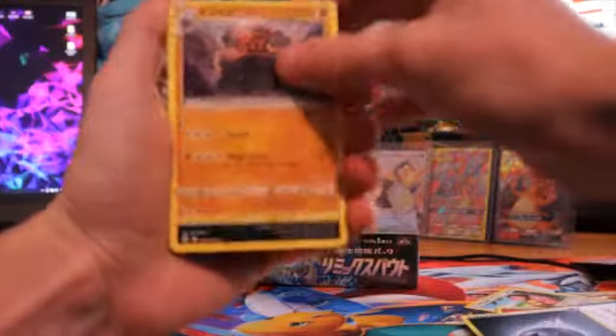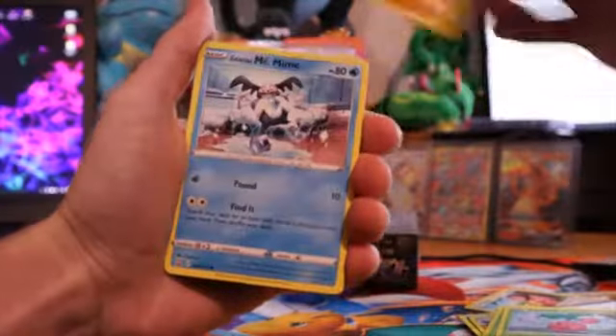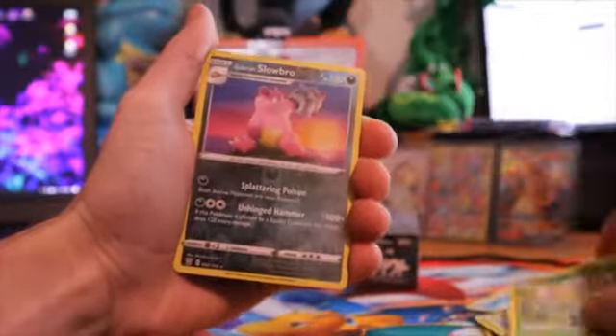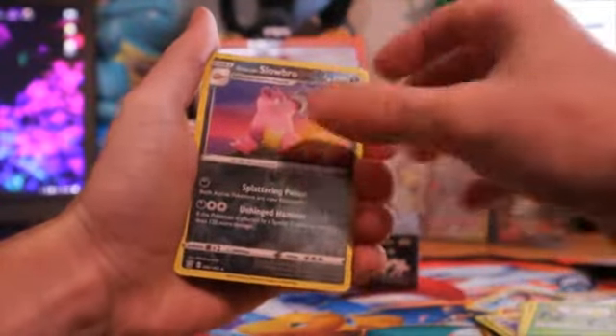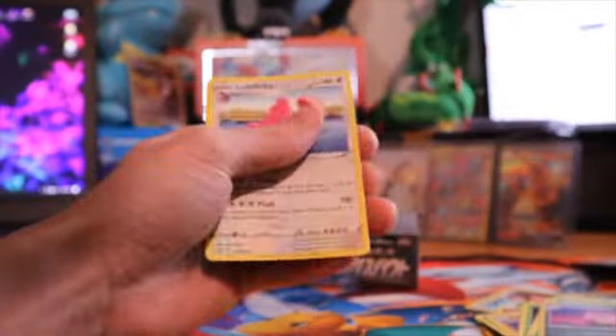Let's go ahead and get this bad boy opening. Go ahead and place that code card off to the side — one, two, three, four from the back. Bada bada bing bada boom. Coracle, Morpeko, Durant, Cherubi, Minccino, Mr. Mime, Sableye, Coba, Bellsprout. Galarian Slowbro — I love this art by the way, it's beautiful. Lickylicky and that was it.